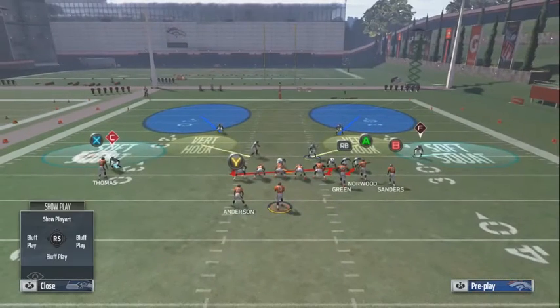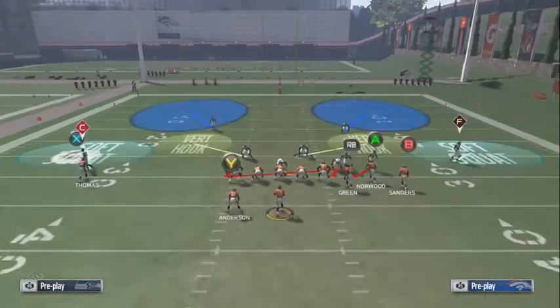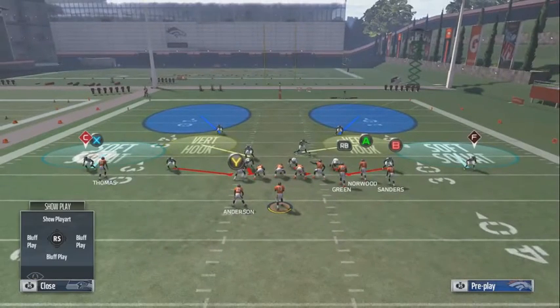What's good y'all, we're talking about using our base defense to stop bunch formations. The first thing I usually do is base align and press when they're running bunch formations, then I like to shift my d-line to the strong side and crash them to that side, because if they run base or something I can still defend it.